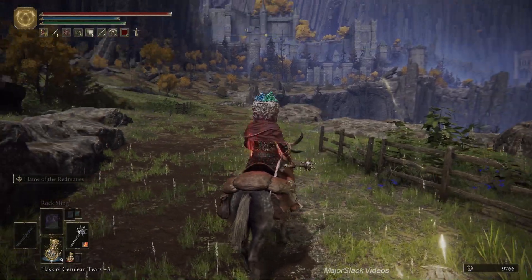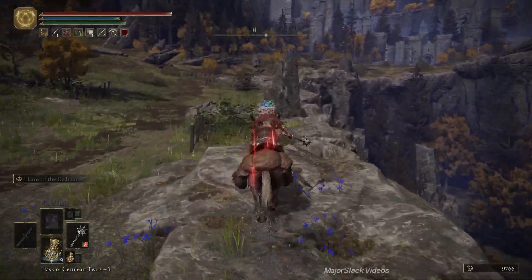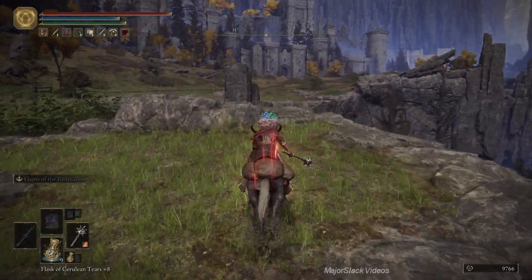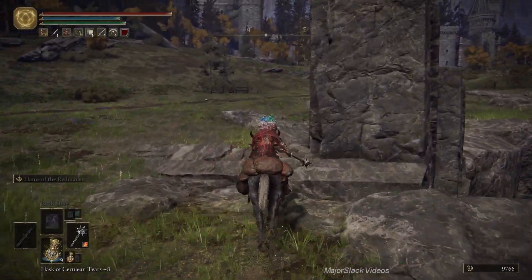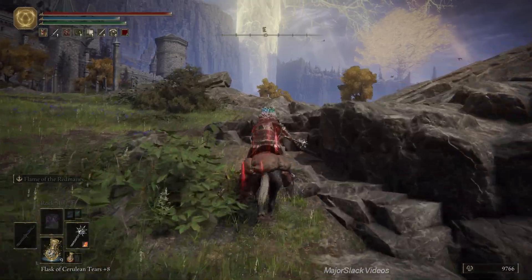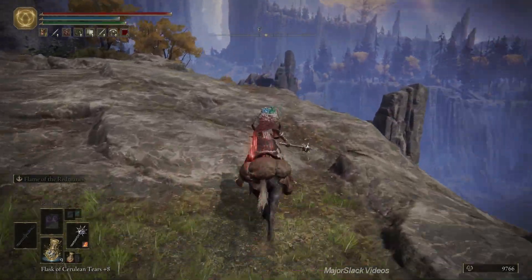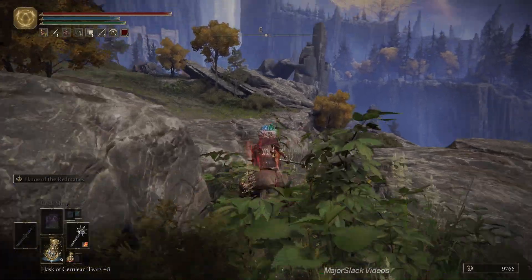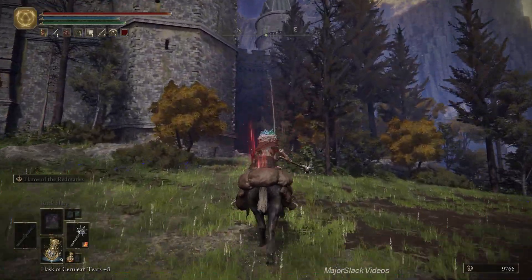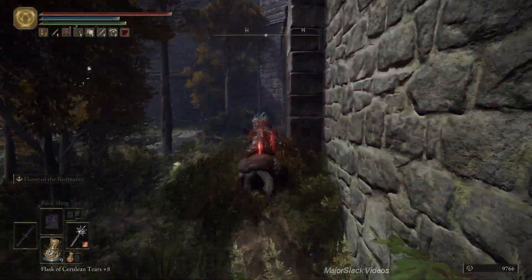First thing we're going to do is run up the right side along the cliff, because that's the easiest way to avoid the magic rain storm they're going to rain down on you. Just stick to the right side of the cliff like we did before — going to the right edge of the castle — and stick right to the cliff side. Then you're going to go straight for this tower right here, this parapet, and then run along the wall. This is the easiest way to avoid all that magic rain.